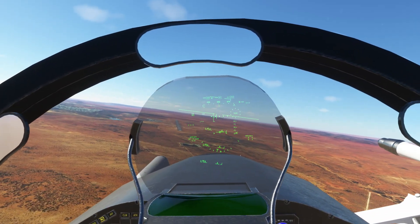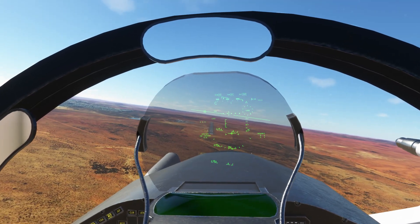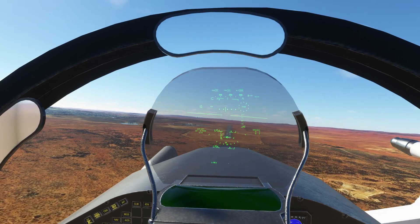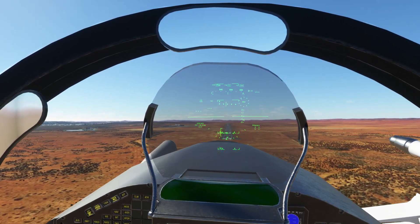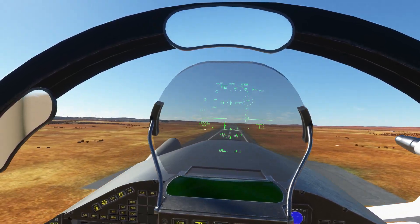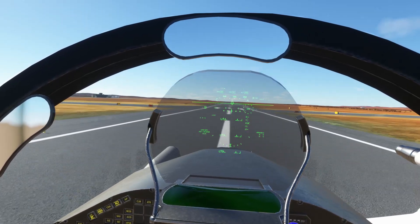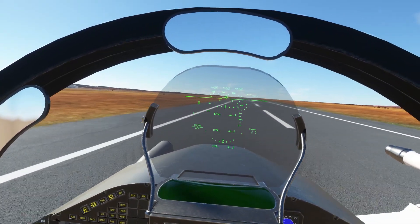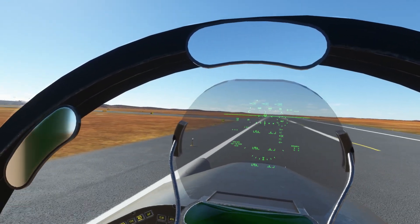I reckon approach at about 150. Got three greens. Still on the runway I think. Watch the speed. Increasing throttle — just getting a bit too slow. Should be right now. Flare. Throttle back. We've got a touch. Speed brake out, locked. Toe brakes on. And what the heck is this guy doing? I do not know where he came from. Phew. That's what it's like at Broken Hill — it's cowboy country.